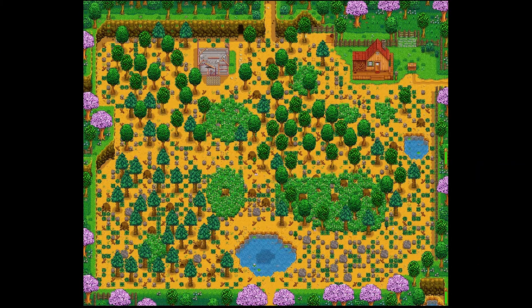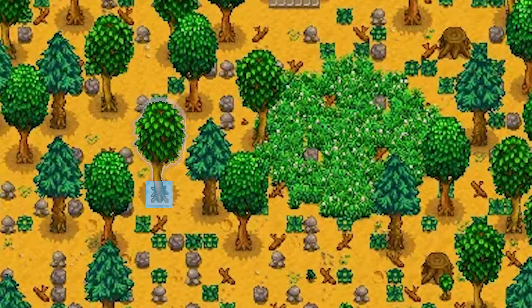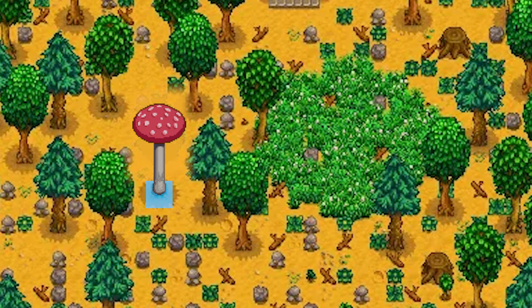During the event, the game engine will choose 10 random farm tiles, and if any of those 10 tiles have a fully grown tree, untapped tree, or tree stump, then that tree will be transformed into a mushroom tree or a mushroom tree stump. If a mushroom stump is spawned, it will grow into a mushroom tree, but not until the following spring. There are no limits on the number of times that this event can occur.